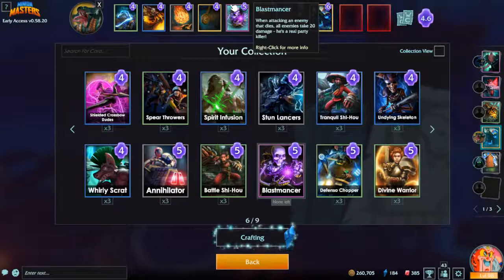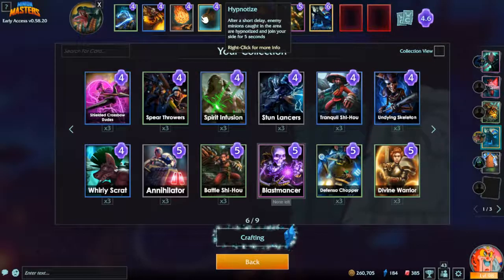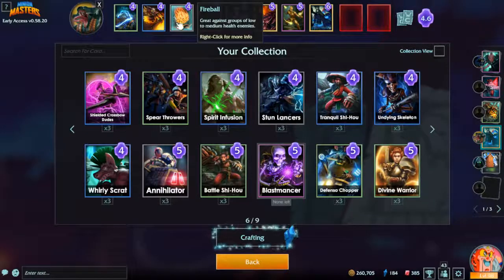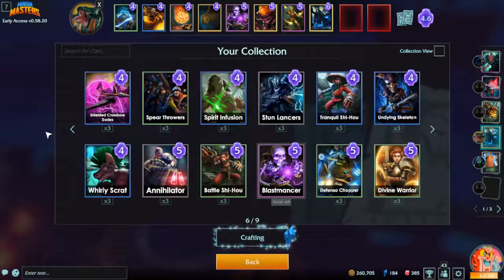Hypnotize — if you get good with it you can easily break up packs and make them fight each other. It's a really good tool if you're skilled with it; if not, you're just wasting mana. Fireball has been pretty much overlooked lately — I don't know why. You can kill Styxie with a fireball, you can kill packs of a lot of things with it.